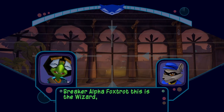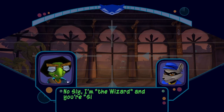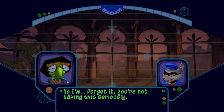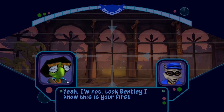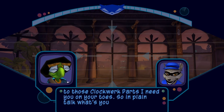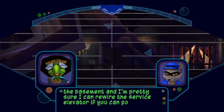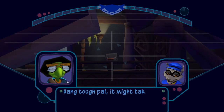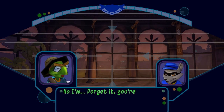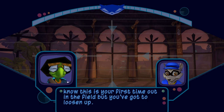Breaker Alpha Foxtrot, this is the wizard. Do you read me, sitting duck? Sly and Bentley banter over the radio with Sly refusing to take the code names seriously. Characterization is already coming at you thick and fast here. Sly being so blasé could easily come off as insufferably cocky, but you instantly see that it's for the good of the job — bringing across Sly's own experience and expertise just effortlessly. Masterful.